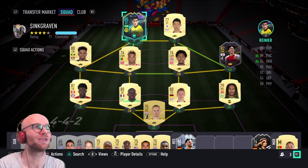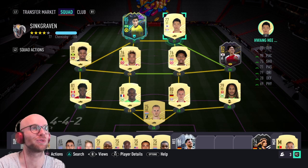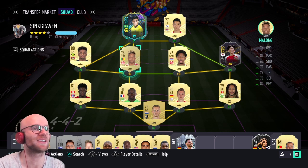Rainer goes up top as left striker. Right striker is going to be a one-chem guy with 93 pace, 79 dribbling, and 75 shooting — this man is a glitch, he scores so many goals. Moving on to the left mid position we have Bailey: 94 pace, 82 dribbling, and 76 shooting — he's a fantastic player.